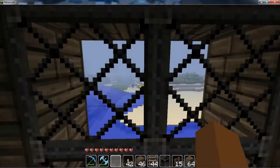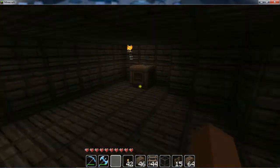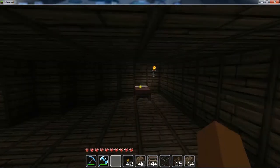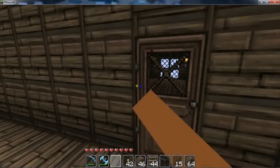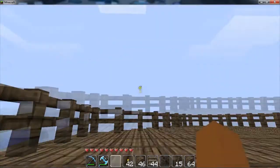Right now we are in the captain's quarters in my pirate ship. There's a little window so I can look out and see everything. You have my crafting table — nothing much there — and the bed, obviously, because it's the captain's quarters. It's where he sleeps.